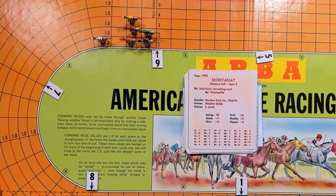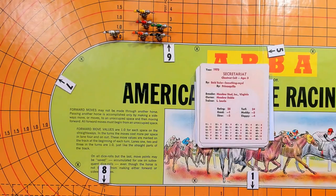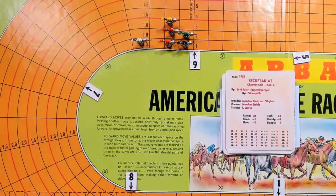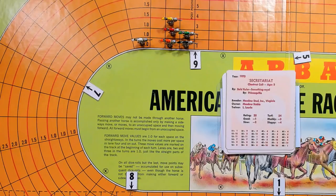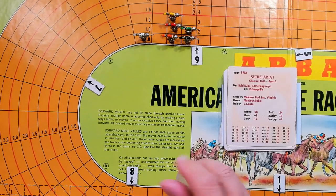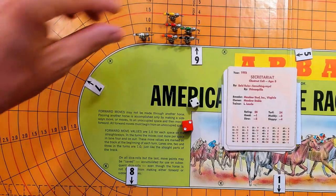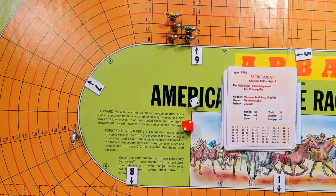Furlong 6. Secretariat rolls a 22, giving 8.9 in furlong 6 with no carry-over, so 8.9. He goes 8 and carries over 0.9.